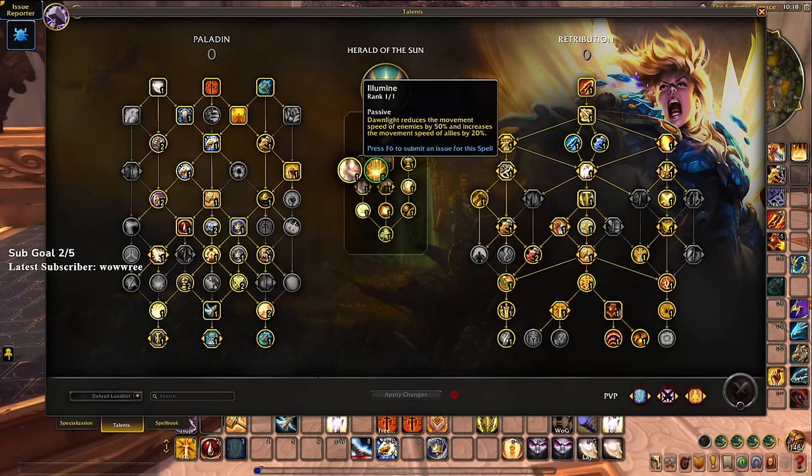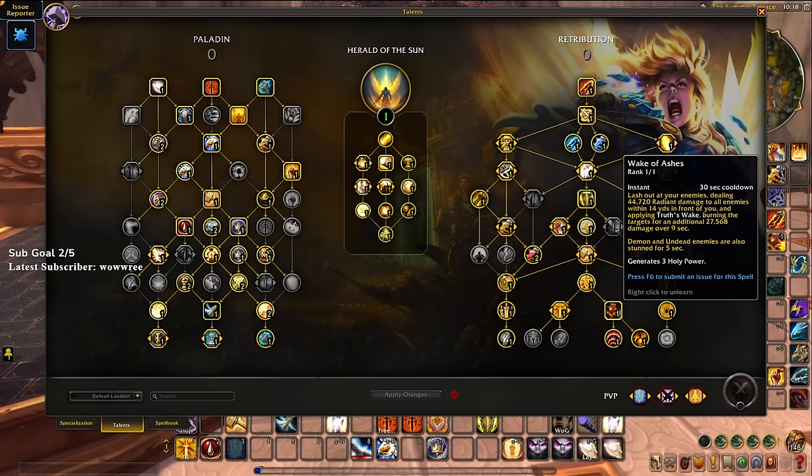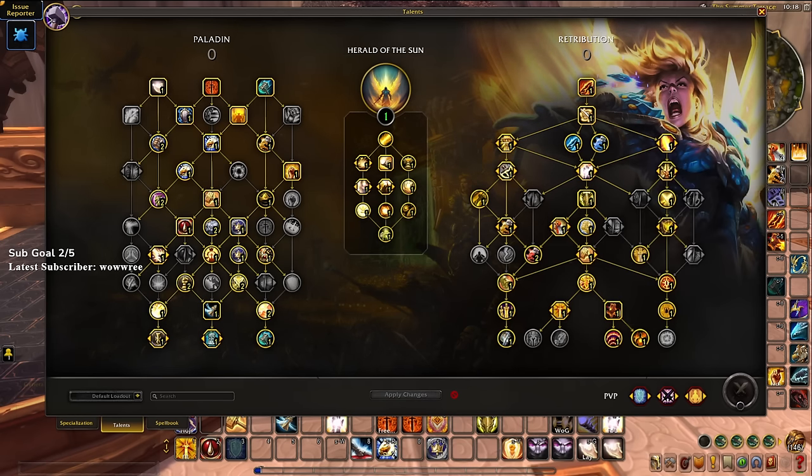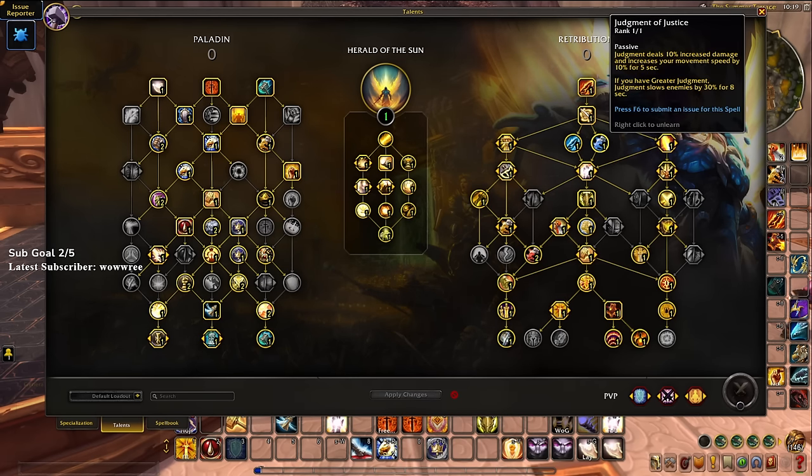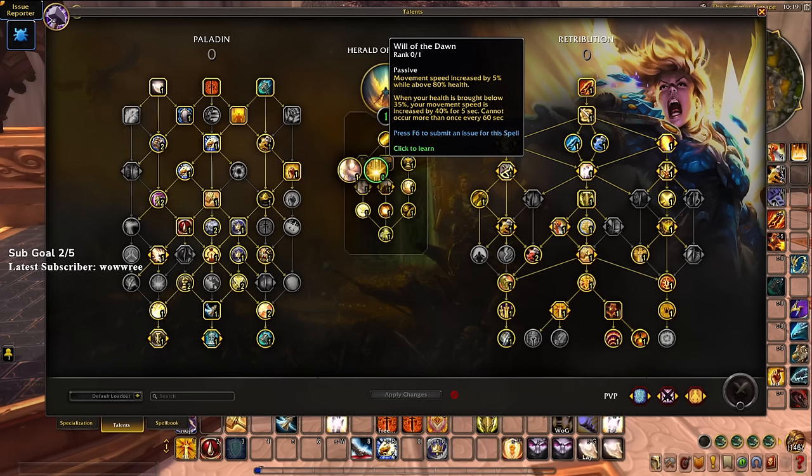Next is a choice node between illomine and will of the dawn — two movement speed talents. Wake of ashes lost its slow, and illomine brings that back via dawn lights: your damage over time dawn lights now slow enemies by 50 percent and increase your and your allies' movement speed by 20 percent. Will of the dawn increases your move speed by 5 percent at 80 HP, and when your HP drops below 35 percent you get a short 40 percent move speed increase on a minute cooldown.